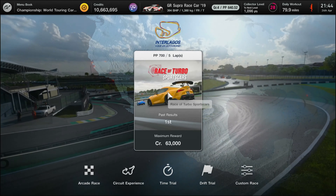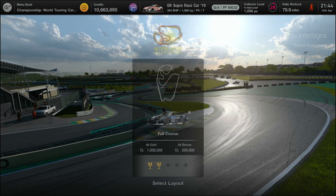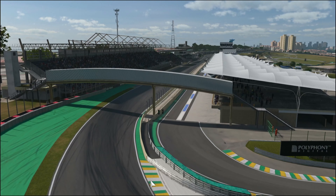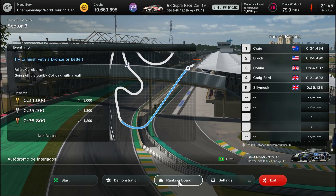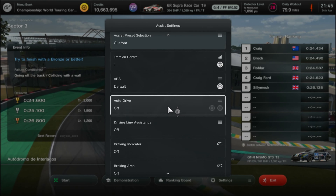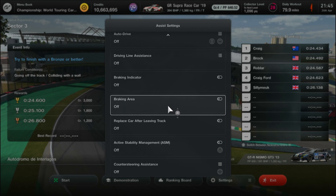Welcome folks, it's Interlagos and we're at Circuit Experience Test 3. We're halfway around the track and we're gonna get gold — we know we are. It's a good little test. I need some assistance: traction control one, ABS default, and everything else off.